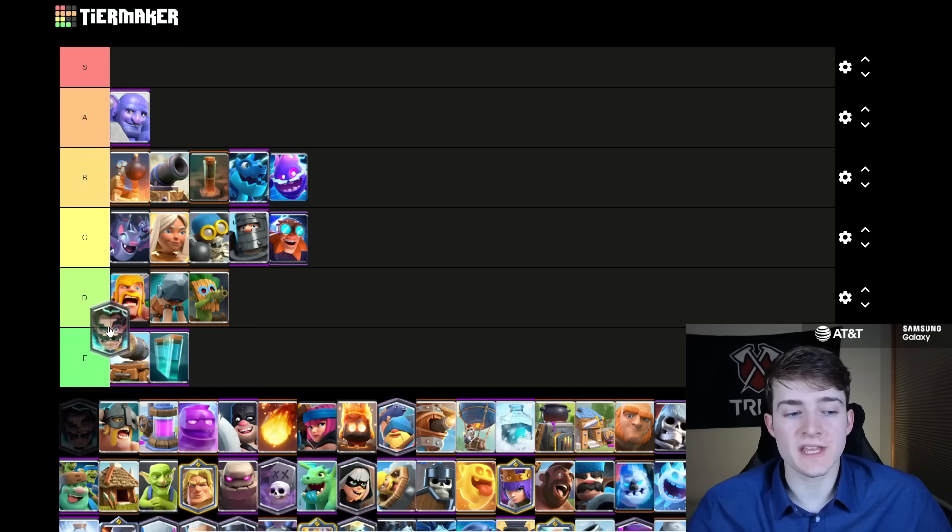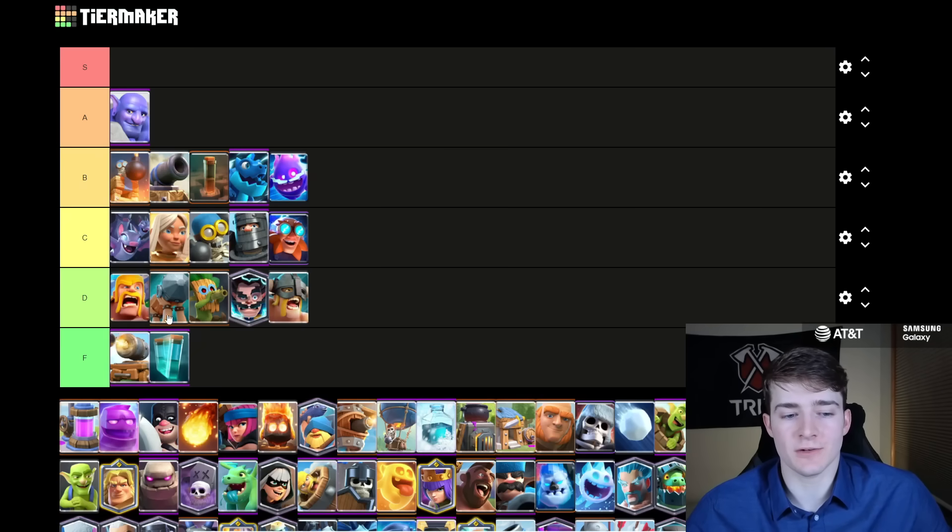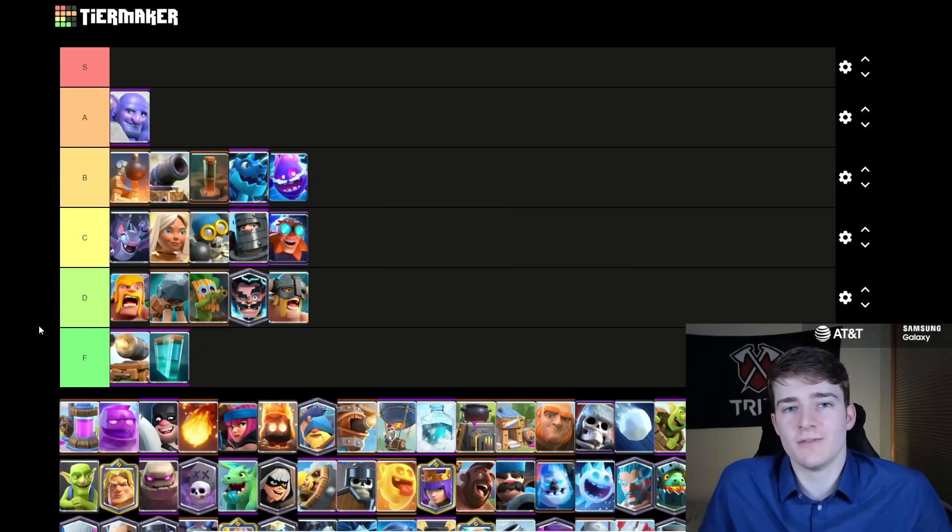The E-Wiz I'm going to put in D tier because I kind of think of it like the Battle Ram — you pretty much only see this card inside of PEKKA Bridge Spam, and because that's the only deck you see it in, you're not going to see it too often, and there's just so many other substitutes you could use instead. The E-Barbs are also going to go in D tier. When you're on mid ladder and they're over-leveled they can be pretty annoying, but they're overall pretty easy to counter if you know what you're doing, and they don't really pair that well in many decks. You could see them from time to time in Bridge Spam or Three Musketeers, but you could use other things instead — they're not really a requirement.